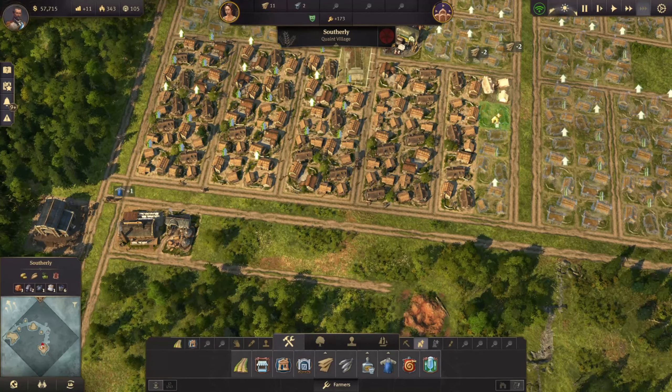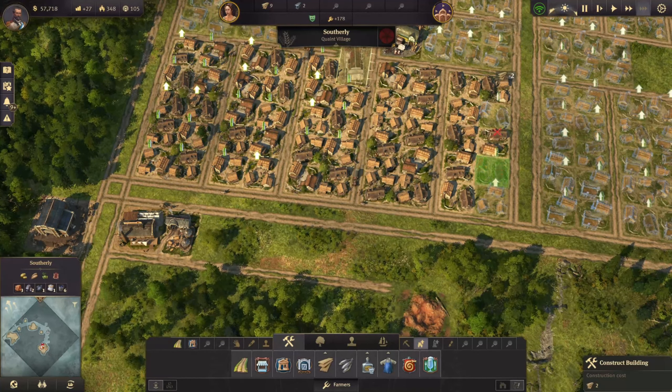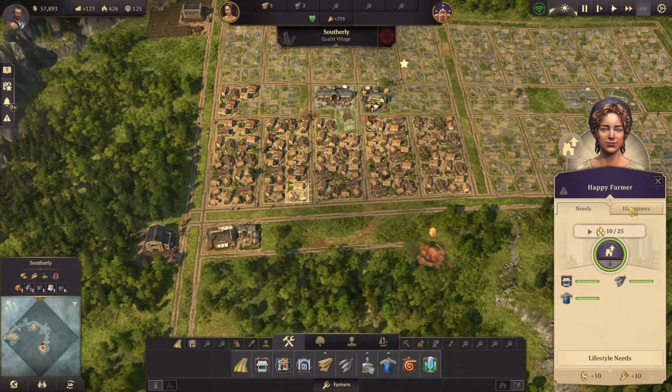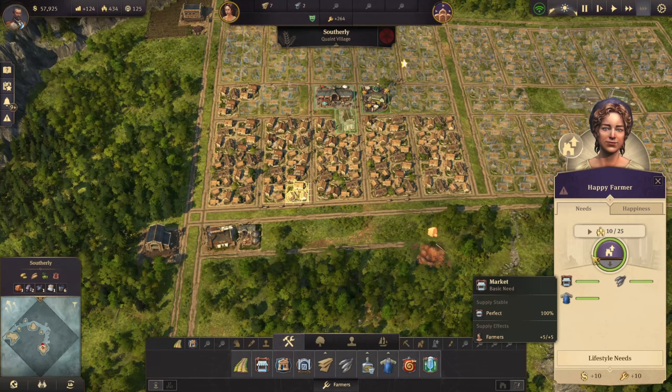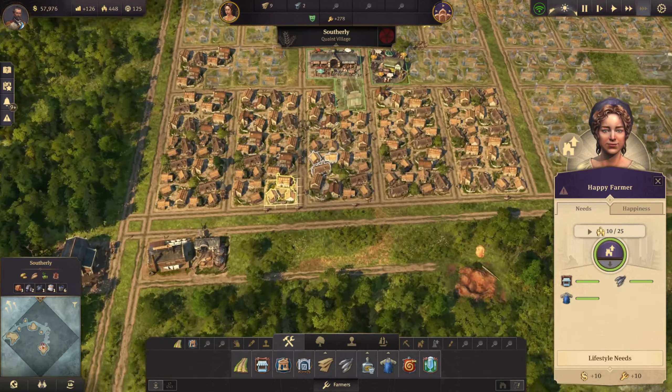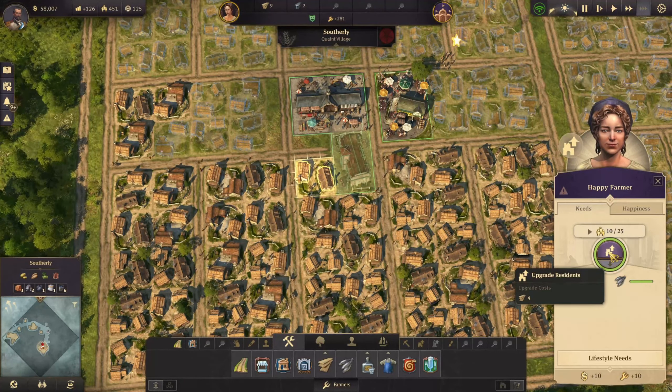We're on our way now. It's just a matter of keeping our eye on the needs and making sure we don't start making them unhappy. But at the moment they're very, very happy. In fact, while we're here we might upgrade the first residence. There we go — we now have workers.